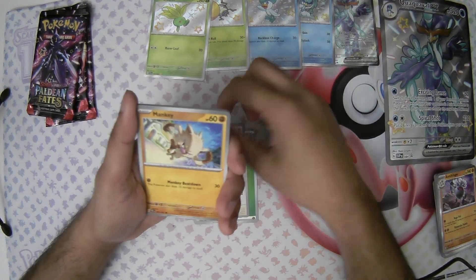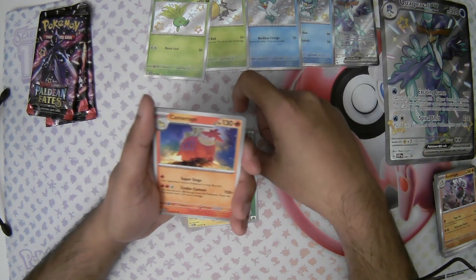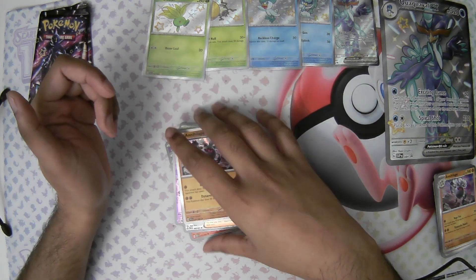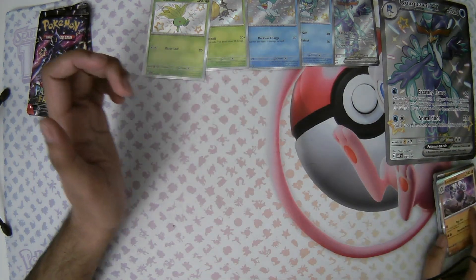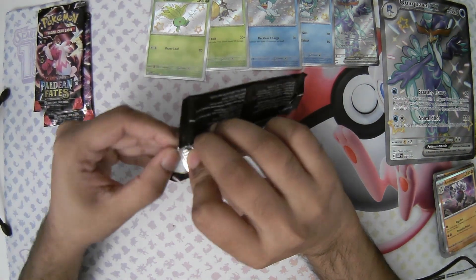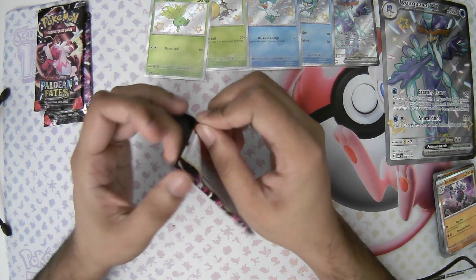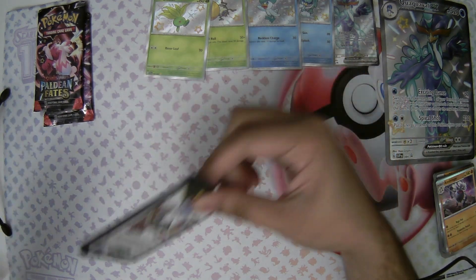Energy, and the Meowscarada, little Pikachu, Moonlet Hill, Camera Up, Atticus, Bunnelby, Alolan Sandslash, and Annihilape. There are a lot of Annihilapes in this set. Now that we're off that pack, I would really want to pull some illustration rares — I know there are not a lot of illustration rares in this set, but I really want to pull some.